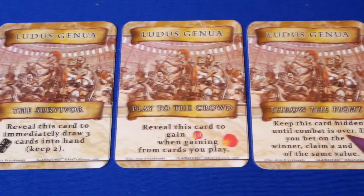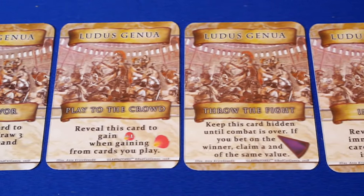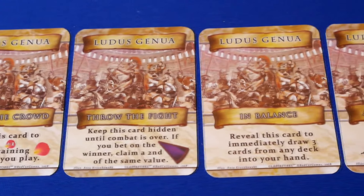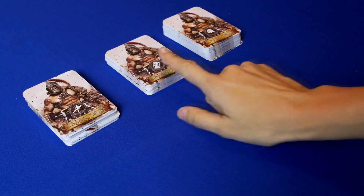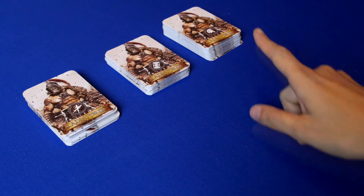After randomly drawing a turn order token, players can bet on the gladiator they think will win the melee. The rewards are dictated by the gladiator's place in the turn order. The last thing players do before combat is selecting a tactics card, which can be played for a special effect sometime during combat.